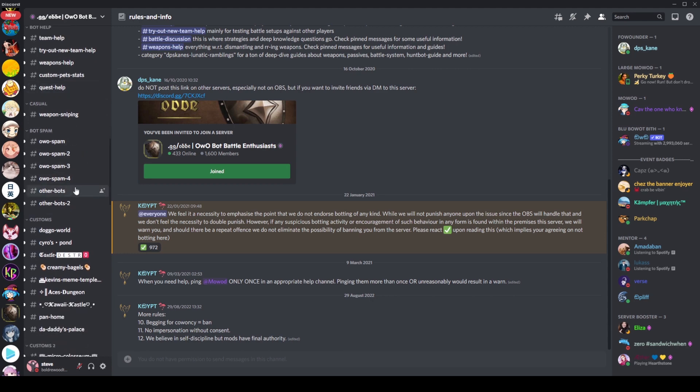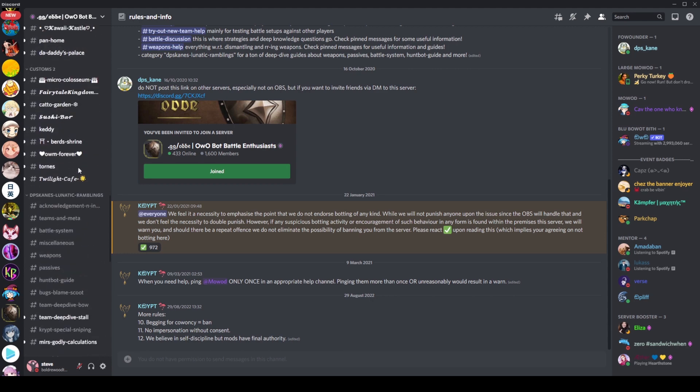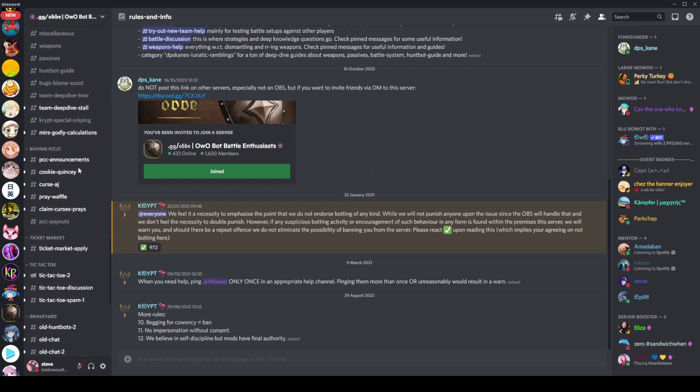We of course have your general OABOT channels, a bunch of custom channels. We've got the buying, praise, cookies and curses channels here, which is what you would expect. Basically, if you play for someone X number of times, they will give you some OABOT money. If you give someone a cookie, they'll give you some OABOT money. The same applies to curses as well.